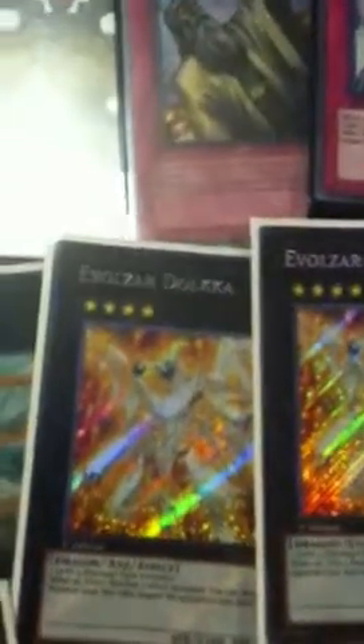Here's the extra deck. Double Laggia — this card really gave me a lot of victories. It negates a normal or special summon or activation of a spell and trap by giving up both its materials — it's pretty awesome. Dolkka — it stopped Riku, stopped a lot of things. It wasn't even funny.